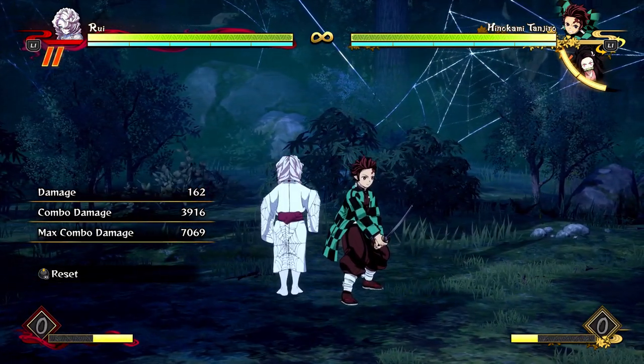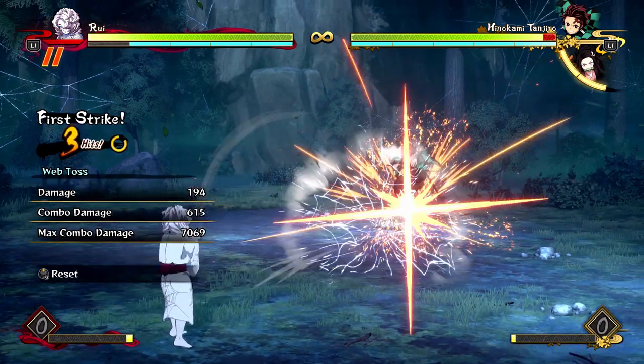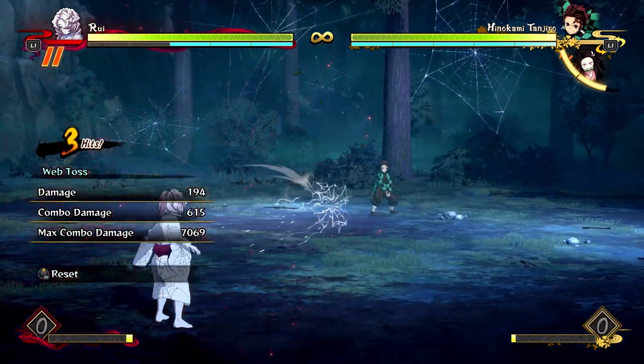Yes, it's against Hinokami Tanjiro, but it does around 3,700 on normal characters, so that's really good for only 2 bars. And it ends in his web toss, which blows the opponent away, so it gives him time to run away and throw more projectiles and make some space between him and the opponent.